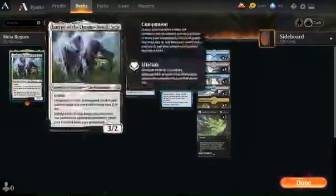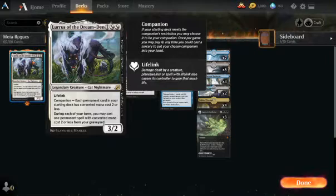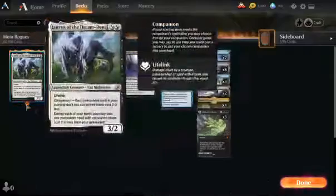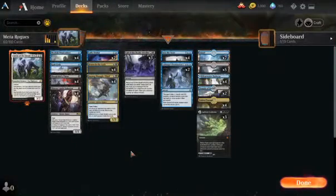But when you're up against control or like the rogue mirror — anything with counterspells really — and you bring Lurrus into your hand, they will take steps to make sure you don't get to play it, leaving mana open on their turn, letting your other stuff resolve because they want to have counterspell magic available for Lurrus.